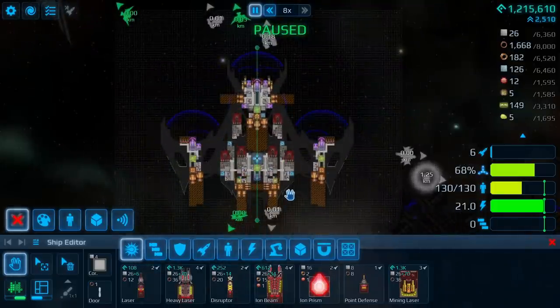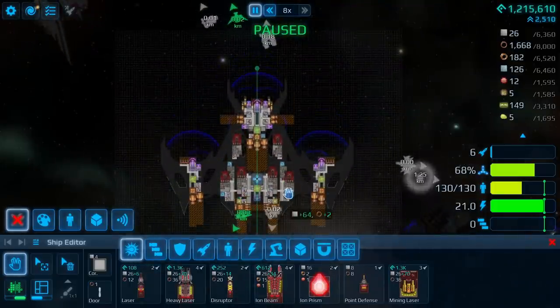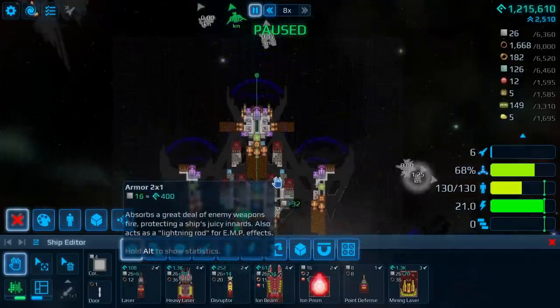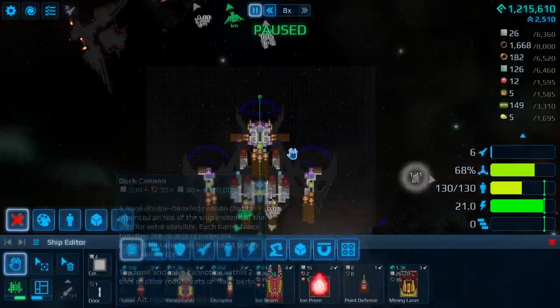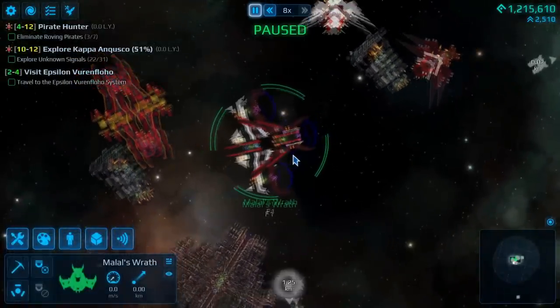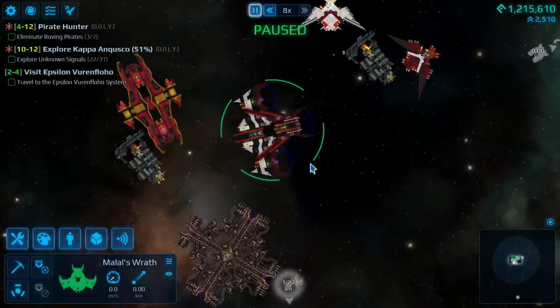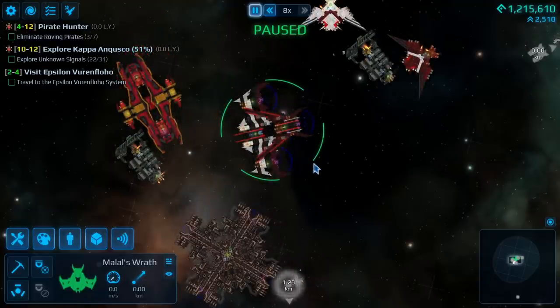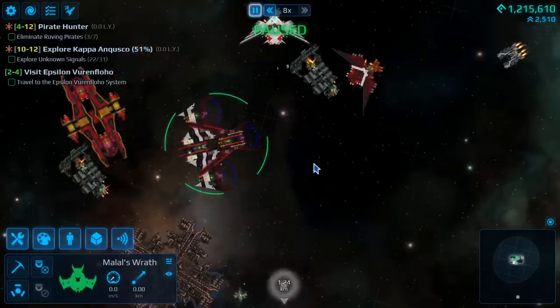Honestly, every time I've seen the enemy use it, I've been a little bit underwhelmed, but I feel like it might be a matter of us utterly destroying the enemies in this sector. We are going to be jumping to the next zone very, very soon, but before that I really want to try out the brand new weapon. It's time to make a Zeench-based ship, all blues and golds, and let's see if we can make something a little bit devastating.